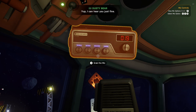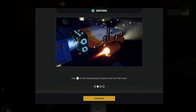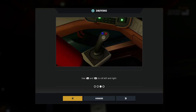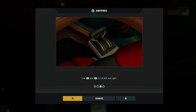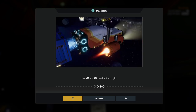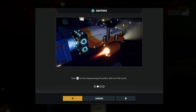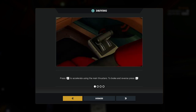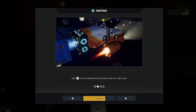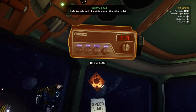Yep, I can hear you just fine. With that done, I guess you should be on your way. LB and LR to rotate, RB and LB to each rotate. LS thrusters to turn. The jump gate up ahead should get you where you need to go. Safe travels, and I'll catch you on the other side.